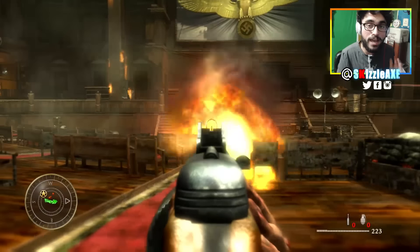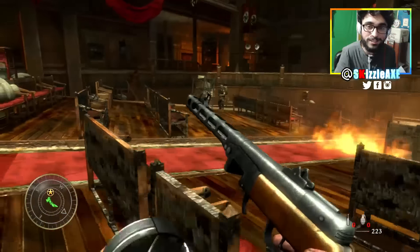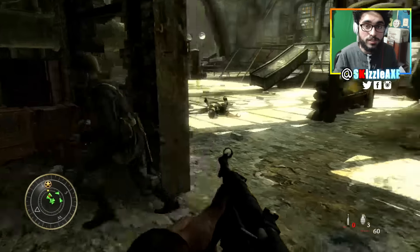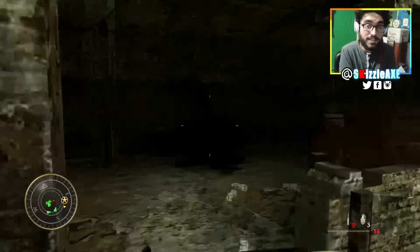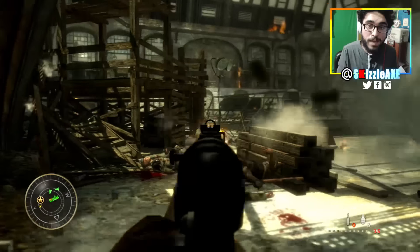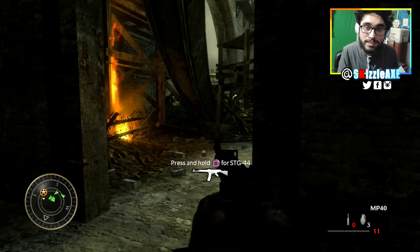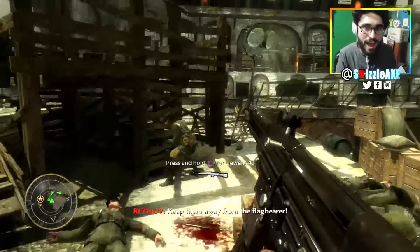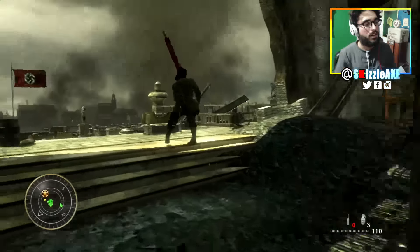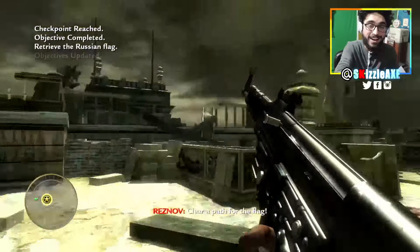Its rate of fire is 896 rounds per minute, which is insane. And what about double tap — let that sink in. Now you got the PPSH with fast mags, quick draw, laser sight and other attachments, speed cola, double tap — then you go ahead and pack-a-punch that bad boy not once but multiple times and get the blast furnace on. Game over — like what is life.